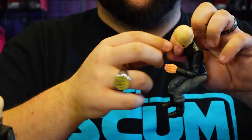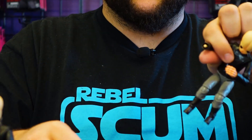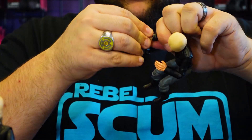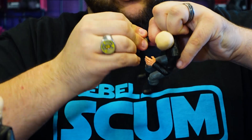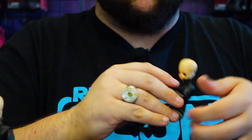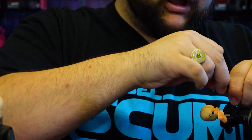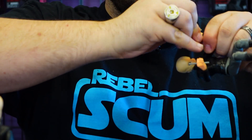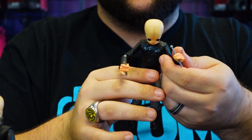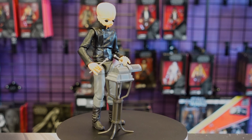The last feature on these is the swappable hands — they just pop on a ball joint so you can swap those out depending on how you need to pose them with whichever instrument. For example you can put the mallets in these hands like so, and there you go — now he's playing that instrument instead.